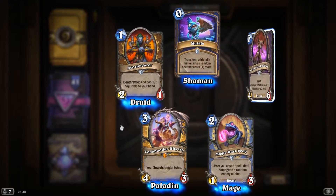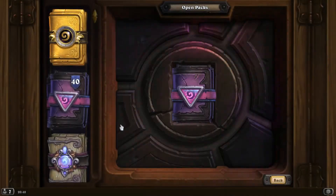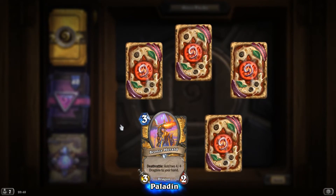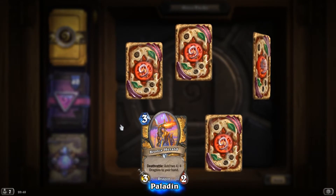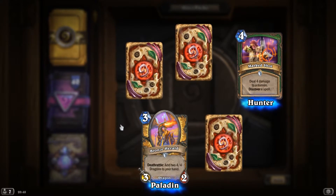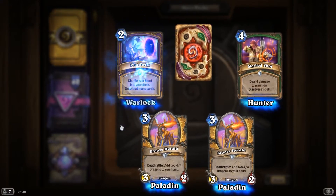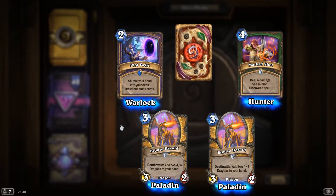Mutate! An Aranasi Brutmother. That's one legendary so far. Bronze Herald, Deathrattle, add two 4-4 dragons to your hand. Marked Shot, deal 4 damage to a minion, discover a spell. Another Bronze Herald. Another Bronze Herald. Plot Twist, shuffle your hand into your deck, draw that many cards.